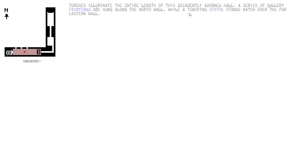You wipe off as much as you can and make haste to the stairwell beyond. As you descend, the rough-hewn cave passage gives way to a well-lit chamber ahead. There we go — I made it. I actually thought I was dead when we fell. A little weird about how they sometimes just skip ahead on the dialogue without letting you click. New map — torches illuminate the entire length of this decadently adorned hall. A series of gallery paintings are hung along the north wall, while a towering statue stands watch over the far eastern wall. I really hope the new map means we have a new starting point.